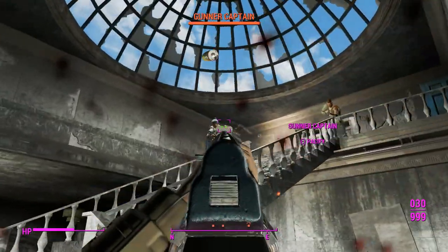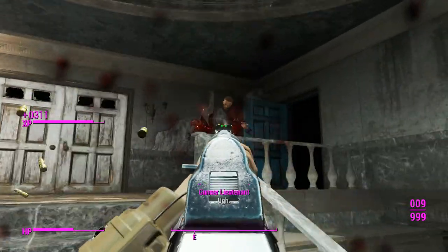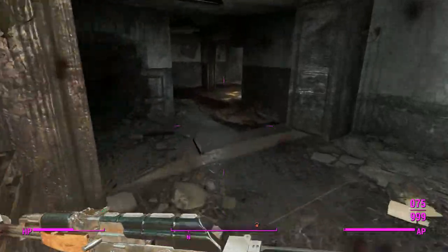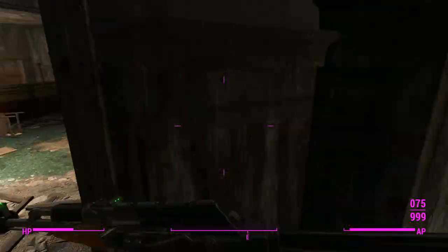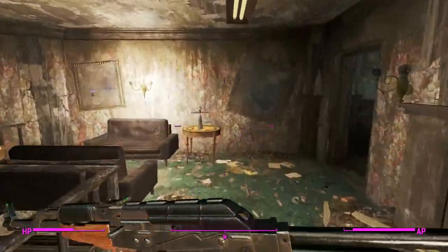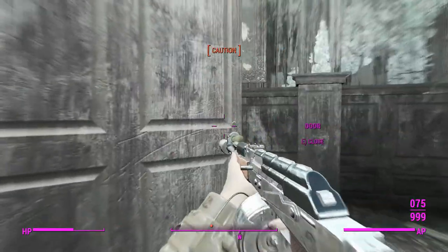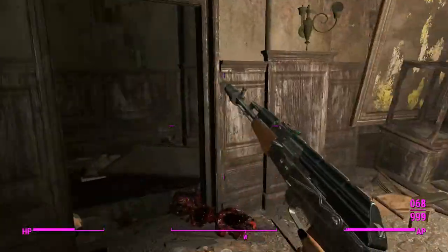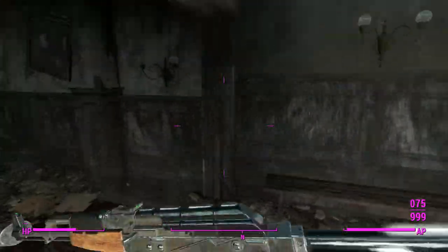Knock her out, take this dude, and then we'll use the remainder of our bullets and shoot that guy. Just need to move onto the gunner up here, so we'll quickly head up there. The nice rate of fire on this is going to help out our damage output quite a bit. That's about it for the living gunners — now we've just got to finish off those turrets and then we'll move onto some monsters.